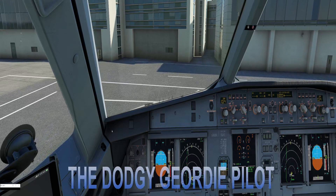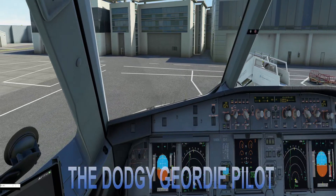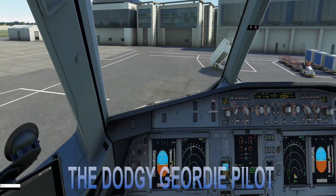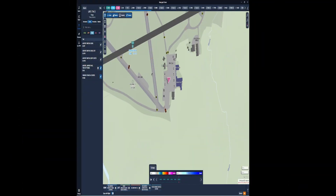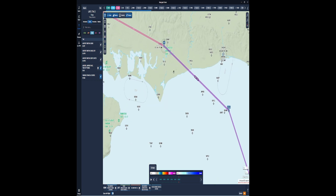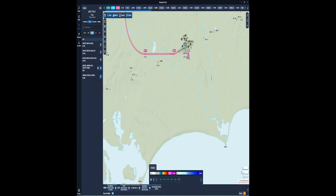Okay flight sim boys and girls, we're back on the flight deck. We are currently pushing back at Bournemouth, heading down to Albania in the British Airways A320 by Fenix version 2. Not much traffic about. Let's start engine one and have a look at where we're going on the little map — that's us pushing back. Departure straight out west, take a turn to the east, down to Chichester, across the channel, and down through Europe into Albania.